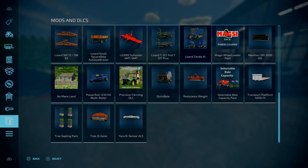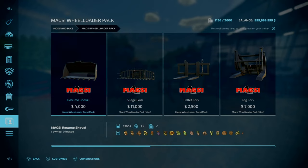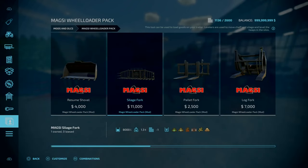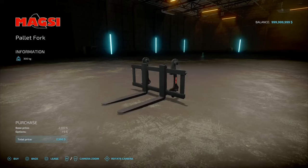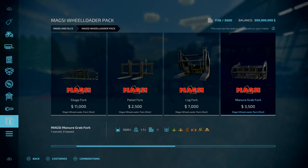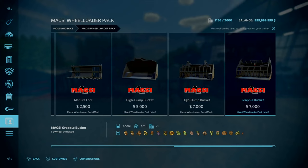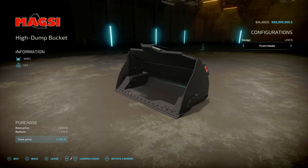Going through each tool: the shovel is two slots, goes down to one — with options of no front blade or front blade. Side fork is three slots, goes down to one — black or red colour options for the spiky bits. Pallet fork is two slots, goes down to one. Log fork is three slots, goes down to one. Manure grab fork is three slots, goes down to one — black or red colour options for the spiky bits. Manure fork is two slots, also black and red for spiky bits. High dump bucket is three slots, goes down to one — no front blade or a front blade option.